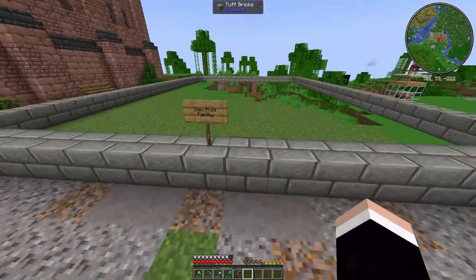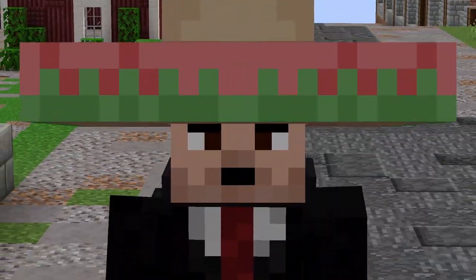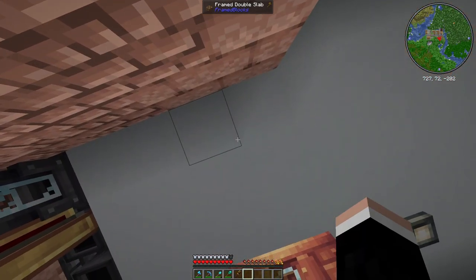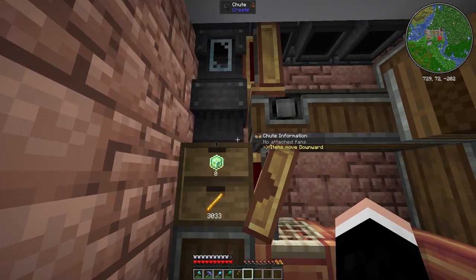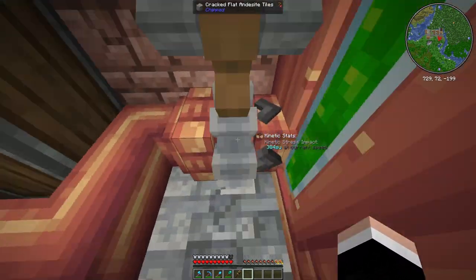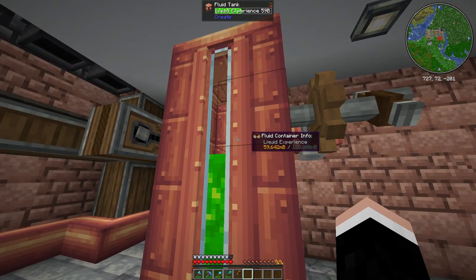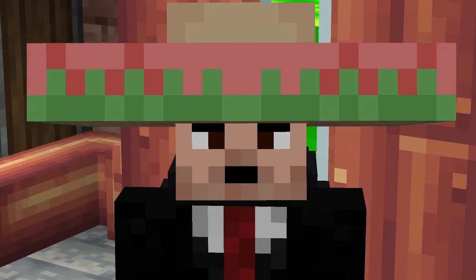Before that, I've been busy in between episodes — afk for maybe five or six hours collecting blaze rods and experience. The experience goes to the disenchanter, then through this fluid pipe and into this tank. As you can see, we have 59,642 millibuckets of XP — that's 52 buckets worth of experience.